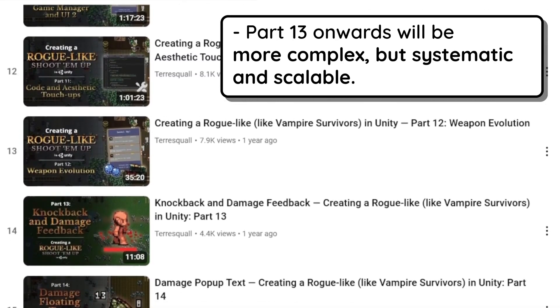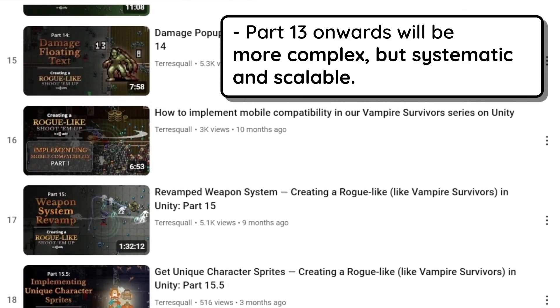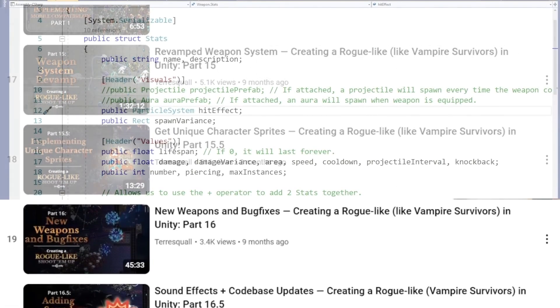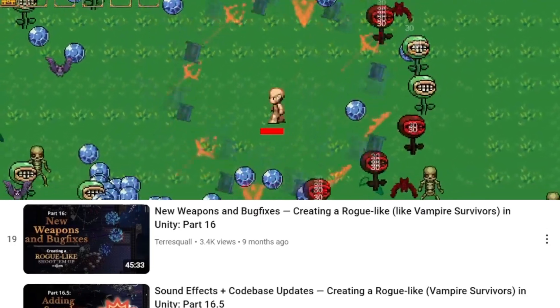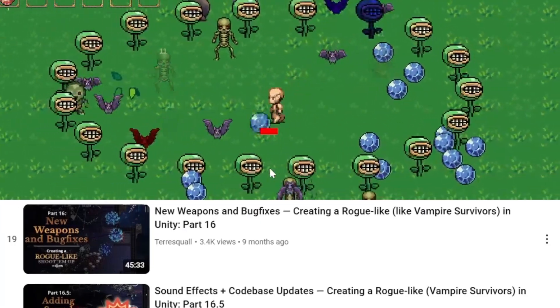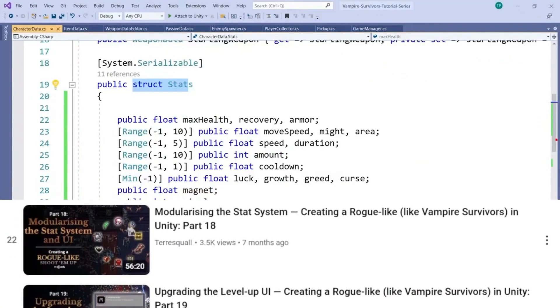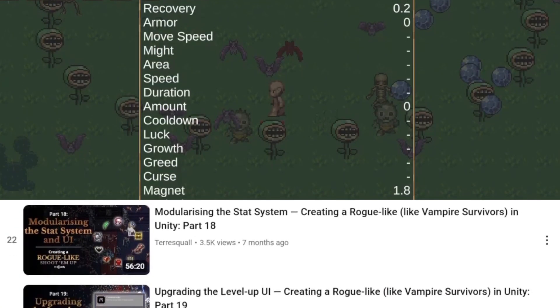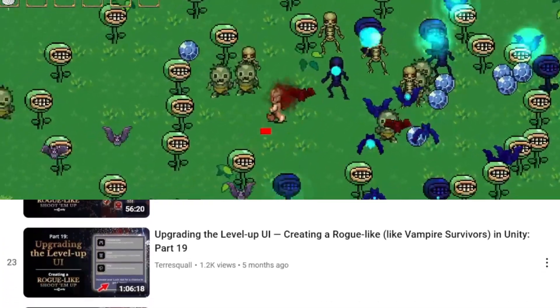From lesson 13 onwards, as you become more familiar with coding, we will begin to create the various features in a more systematic manner, such as a fully featured weapon system that will allow you to create and evolve any weapon in Vampire Survivors, as well as create any unique weapon you can imagine, and a stat tracking system with buffs and debuffs so that you can afflict characters in-game with terrible status effects like Burn, Freeze, or Poison.